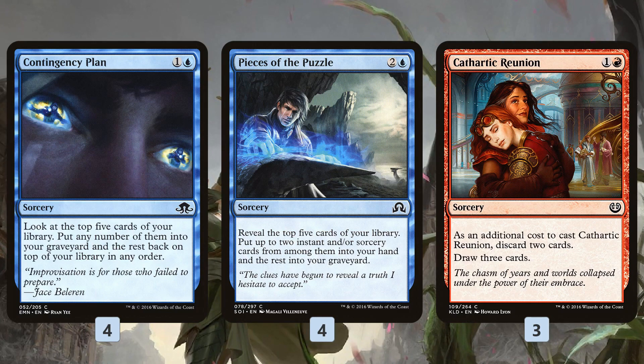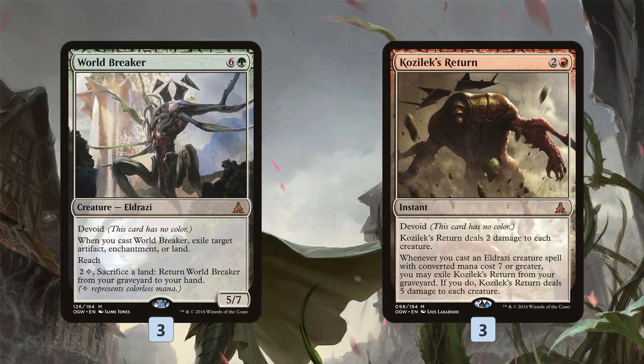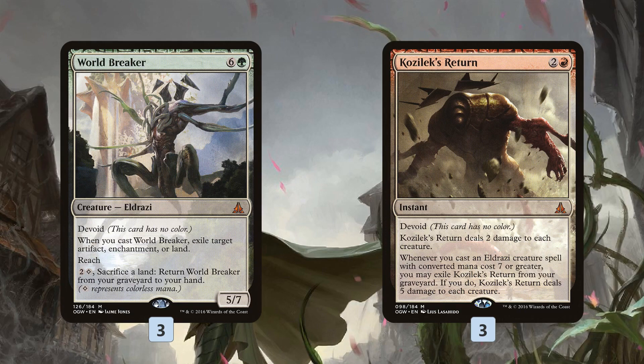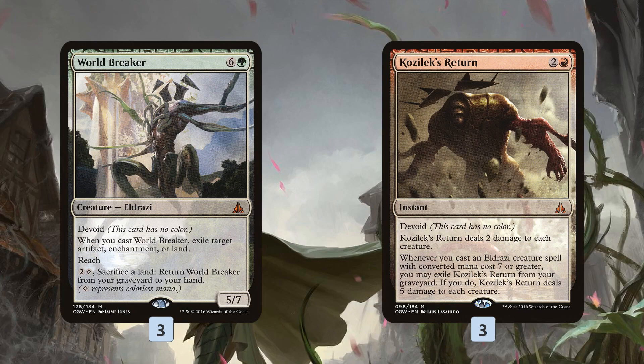All of these cards do a really good job of getting stuff in our graveyard while cycling us through our deck to find our payoff cards. As far as getting stuff in the graveyard, what we're looking to mill is World Breaker and Kozilek's Return. Obviously some sweet synergy here — we mill the World Breaker, we mill Kozilek's Return, we can get back the World Breaker, cast it, and wrath away our opponent's board with the uncounterable Kozilek's Return by exiling it from our graveyard. World Breaker works as one of our finishers as well — it kills a Heart of Kiran, it's really big, it blocks flyers. It's just a very strong Magic card.